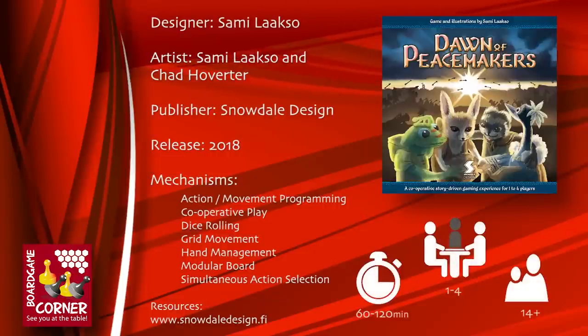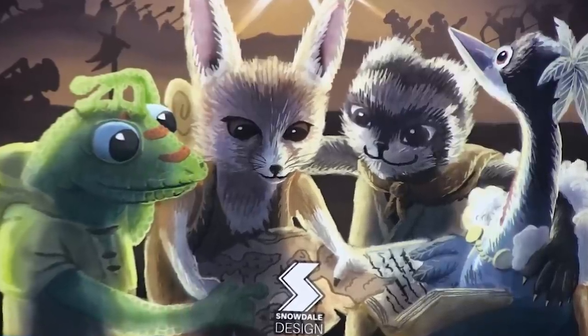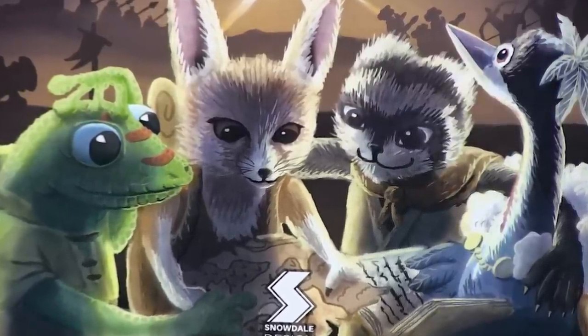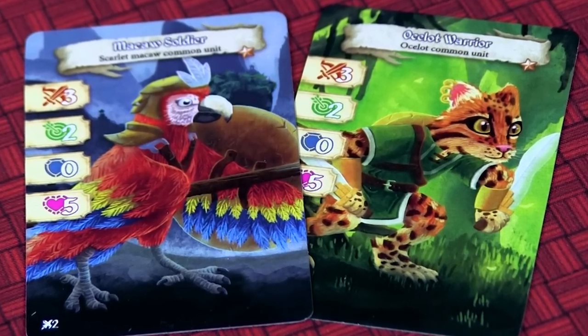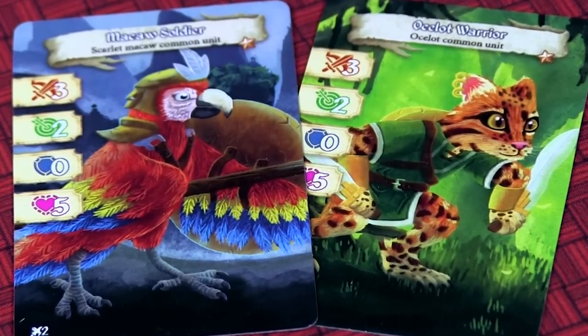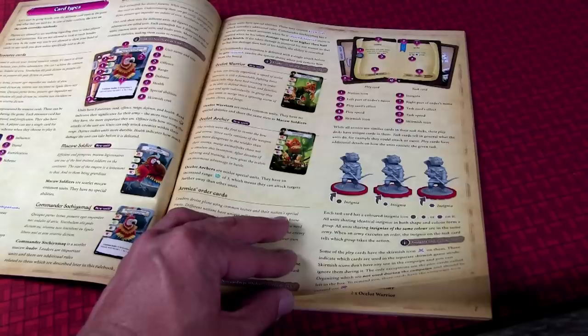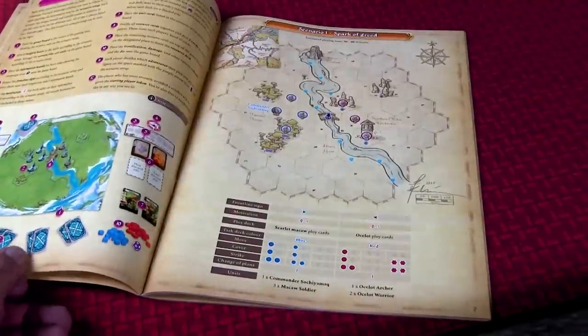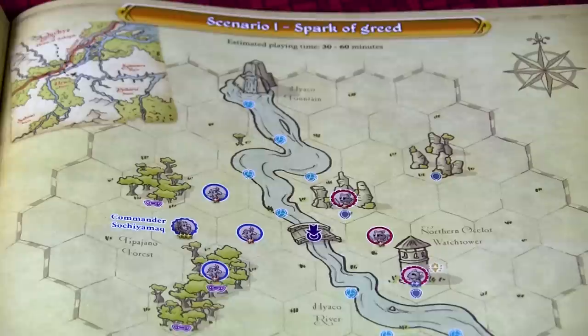In Dawn of Peacemakers, you are actually one of four different Peacemakers that are trying to bring calm to the realm. There are two warring factions, the Ocelots and the Macaws, and it's up to you to save the day. There are two ways to play: a Skirmish mode and a Campaign mode. The Campaign mode is played cooperatively and there are 12 scenarios.